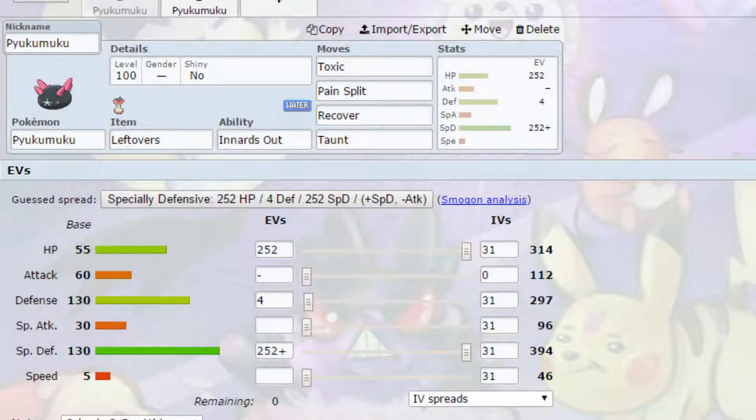Hello my Wolfpack and welcome back to another episode of our Pokemon Competitive Guide video. Today we're covering Pukumuku, which is a very interesting Pokemon. It felt like it was going to be very good because its defences are amazing, but it really isn't. It's a Pokemon that is very difficult to use and very difficult to use well.